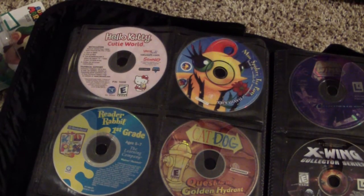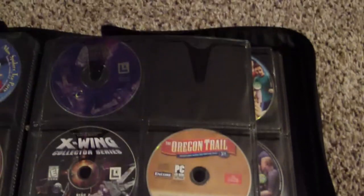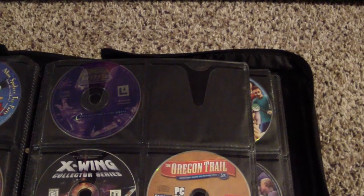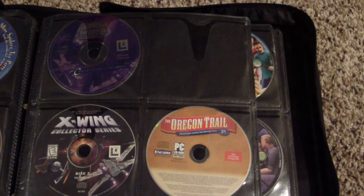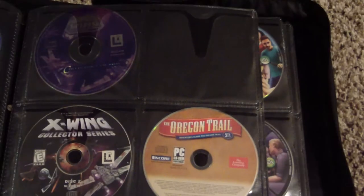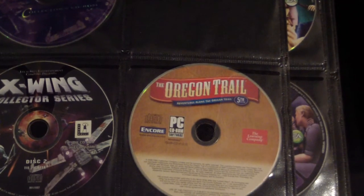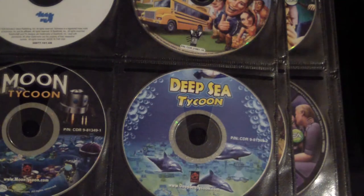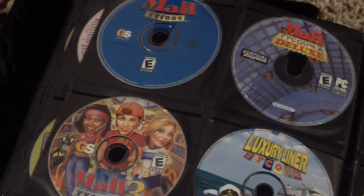We got CatDog: Quest for the Golden Hydrant. We got X-Wing for DOS, and then X-Wing Collector's Edition Disc 2: TIE Fighter. I lost the first disc unfortunately, which was X-Wing vs. TIE Fighter — that was a really good game. And The Oregon Trail, which you saw the box for earlier.